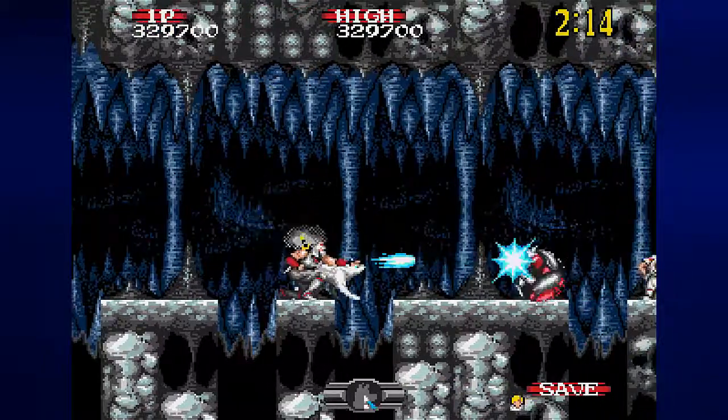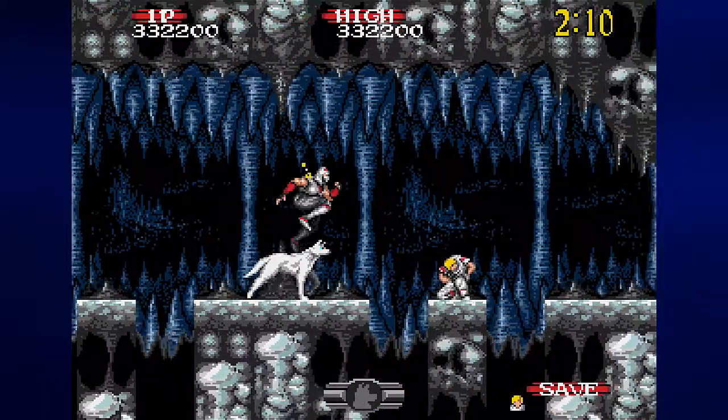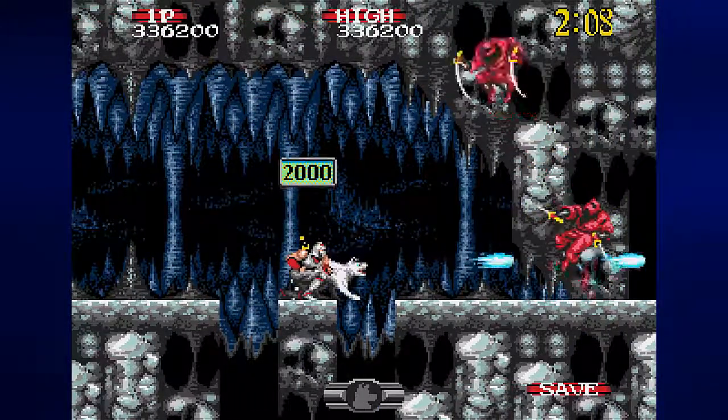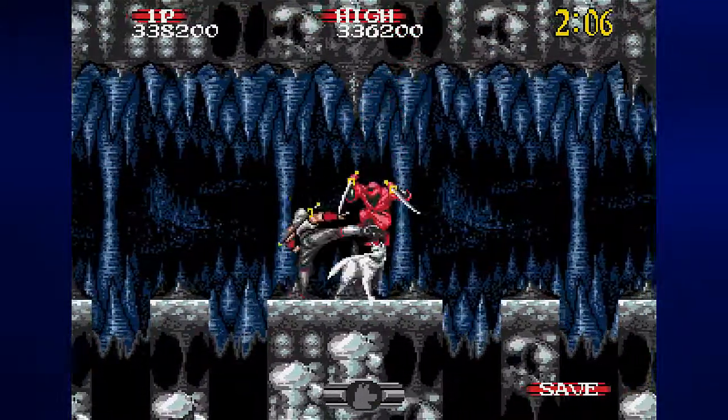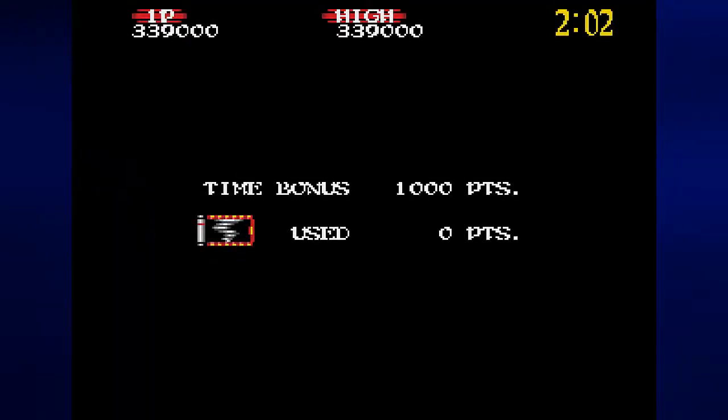Wait right here past the stalactites so the big guys don't surprise you. Take care of that guy with your powered up shurikens, get rid of the yellow guy, and if you're fast enough you can take care of these two red ninjas before one of them can even leap at you. Otherwise, be ready to back away in case one of them jumps towards you and avoids your shurikens.